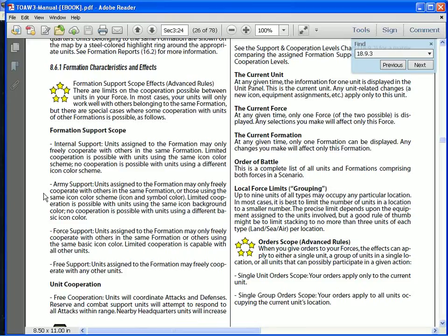You can see right here it tells you the four levels: Internal, Army, Force, and Free. Internal's the worst, Army's a little better, Force is better than Army, and Free Support is the best level.